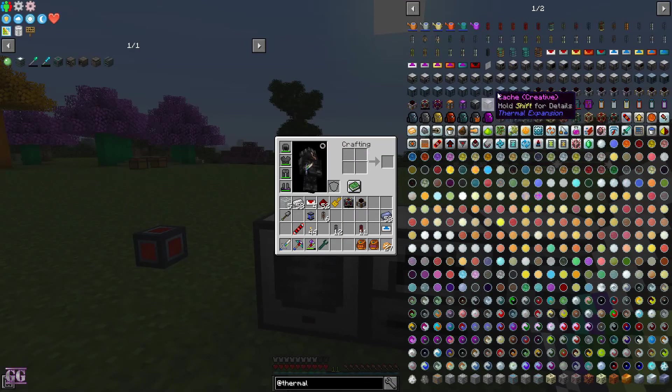As you can see, this one has zero RF. I'm using the tool to poke at the top, and these ones show 28,000 RF. So the Basic Flux Capacitor — same as the machines' first capacitor — can hold 2 million RF.